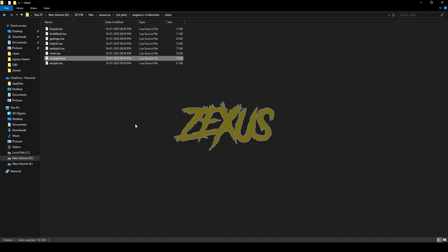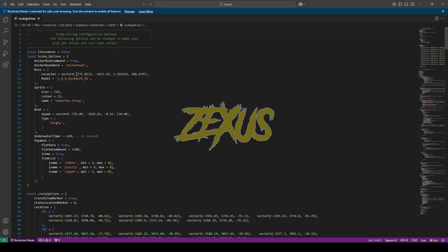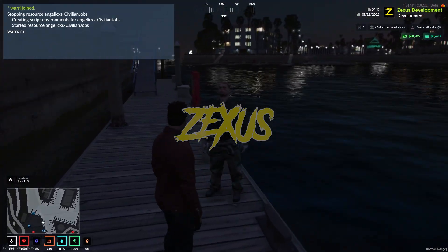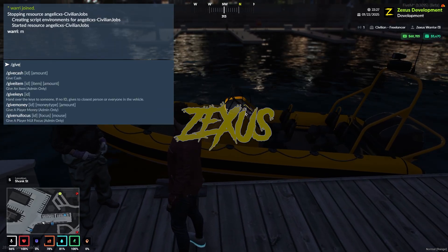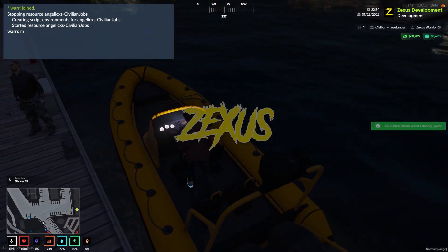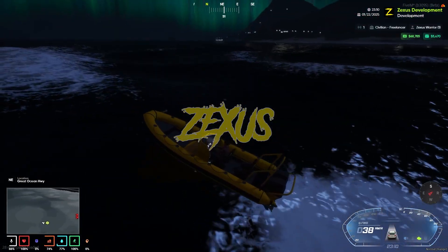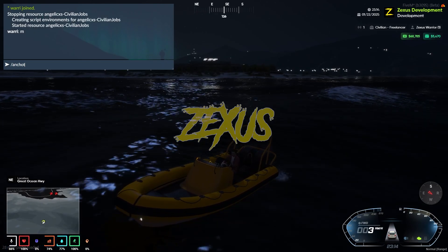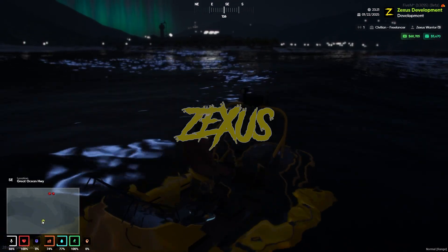The next job is the scuba diving job. Open scubajob.lua — these are the configurations, and you can configure everything as you like. Copy the coordinates and teleport over there. Here's the boss man — use your target and request the work. For this job you need a diving gear, so equip the diving gear. Go to the given location on the map, and when you reach it, anchor your boat using the ANCHORBOAT command so the boat stays in place.